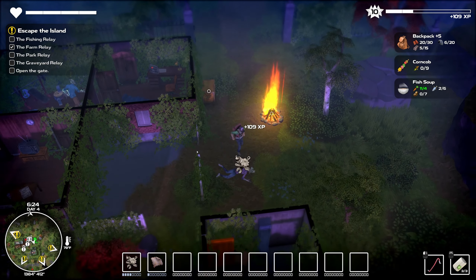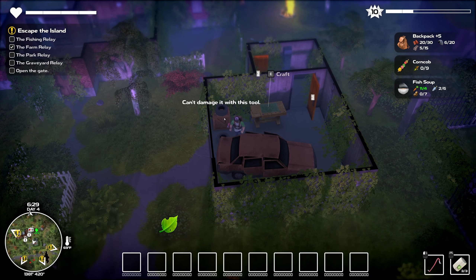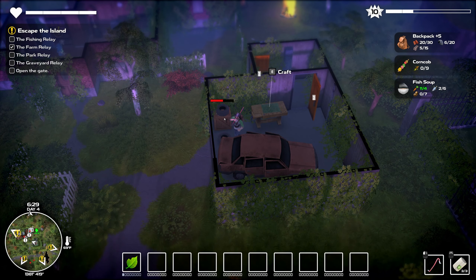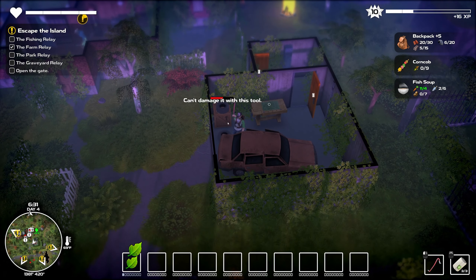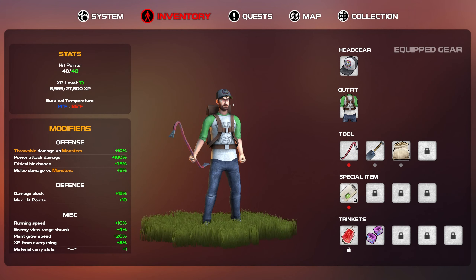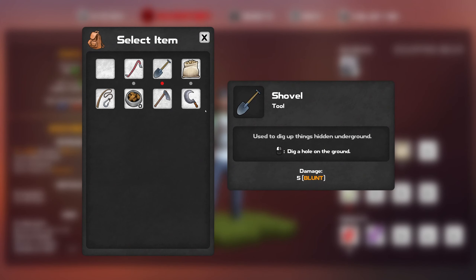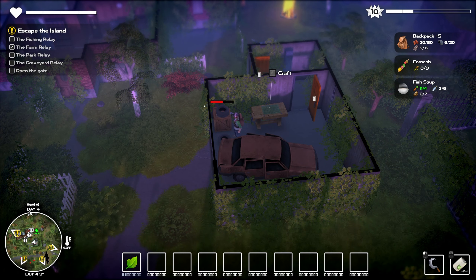That's super convenient because I don't know that we've actually been in here, but we've been over to this area. Have we checked all this stuff? I guess we have because we can't break any of these things down. Inventory — let's switch out that guy for that one because that's going to let us hit the tires.